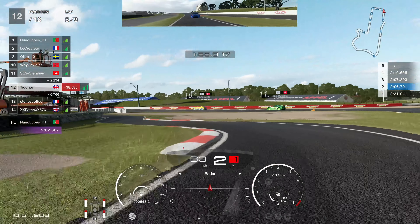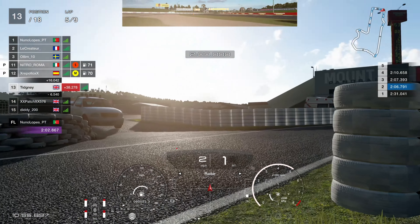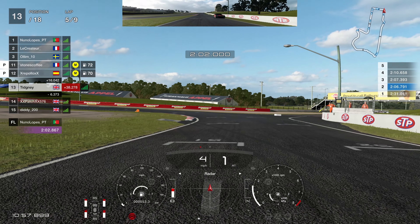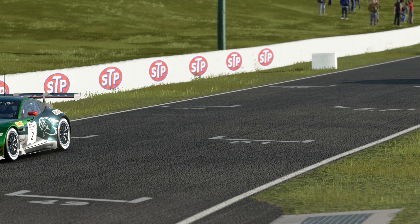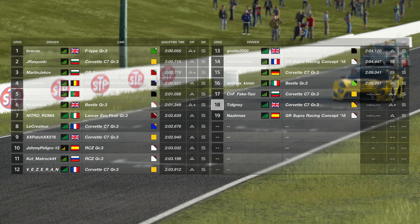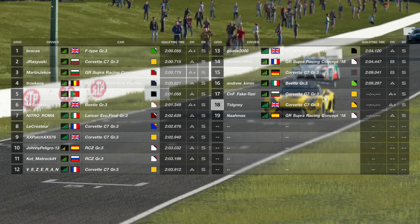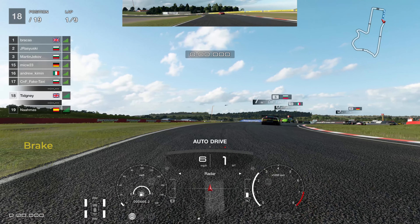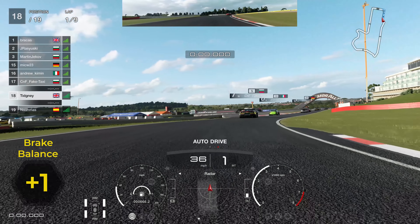Into the braking zone we go, we slow it down but get a weird bounce into the pit wall. I decided to just brake, let someone go, and restart — because it was terrible racing, rubbish incidents, not very nice. So we go Corvette for the second race. The Corvette is probably a better choice over the Supra as well, so it's kind of nice for you guys that you get two races.